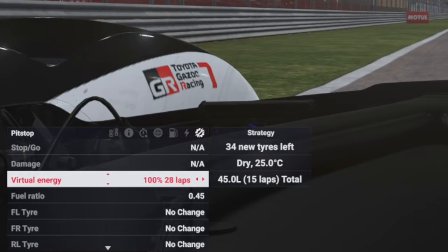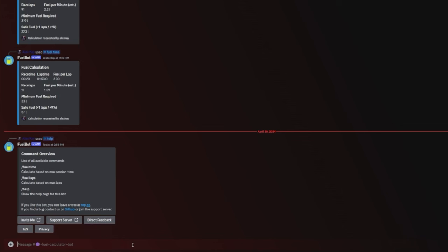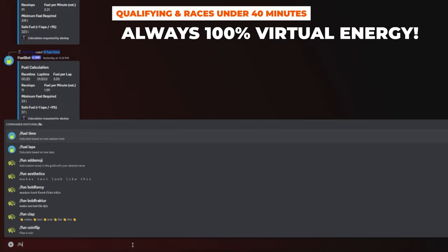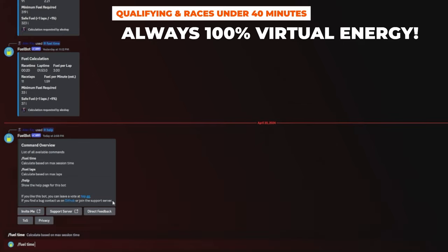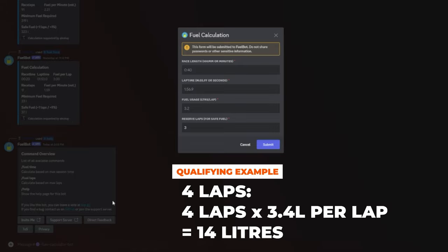For example, at Bahrain we see that a full bar will last 27 laps. Now that we have this value, figuring out how much fuel we need for the race is easy. In the Toyota, I've rounded our fuel usage up to 3.4 litres per lap, so I just multiplied 27 by 3.4, which gives me roughly 92 litres — this is how much fuel I put in the car's tank for one stint in a long race. For short races under 40 minutes and qualifying sessions, we always set our virtual energy to 100%. Remember that virtual energy is not a real material thing, meaning it won't add any weight to your car. For qualifying, we just multiply our fuel per lap by how many qualifying laps we want to do — so for 4 laps, we multiply 3.4 by 4, which gives us 14 litres.